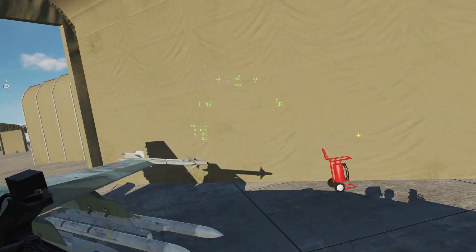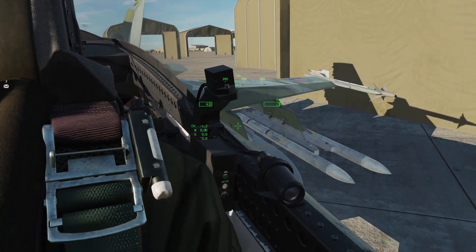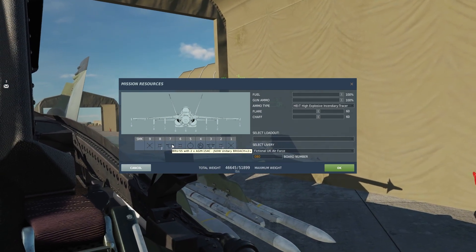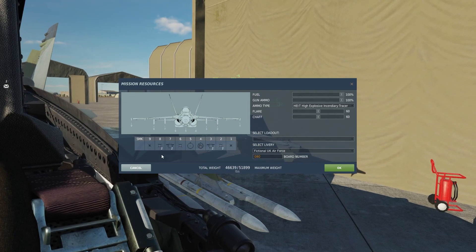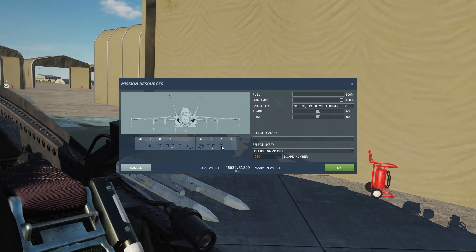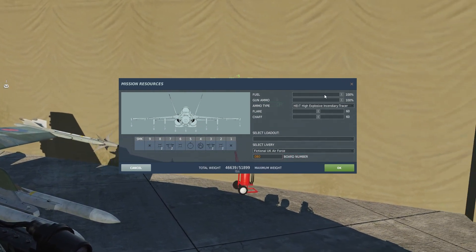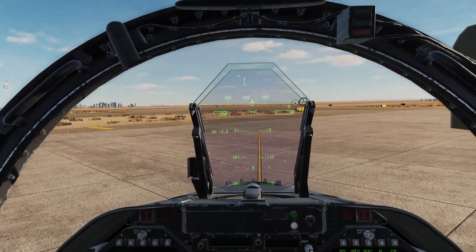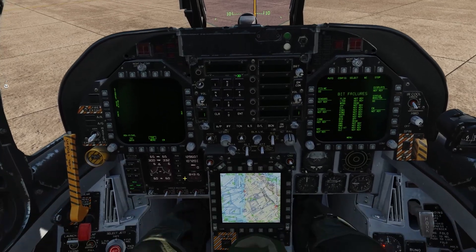The configuration for tonight is quite straightforward. We are going to be running two AGM-154Cs, and then we're going to load out with AIM-9Xs on the wings for defensive capability, and AIM-120Cs on pylons 8 and 2. We're going to run the ATFLIR module so that we can see any bad guys down there. For those of you that haven't used the AGM-154 — the JSOWs as they're called — we're going to run a quick runthrough of how we're going to do this.